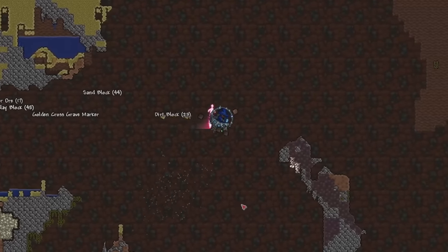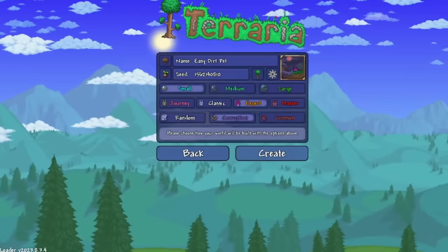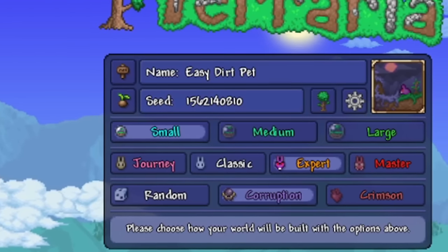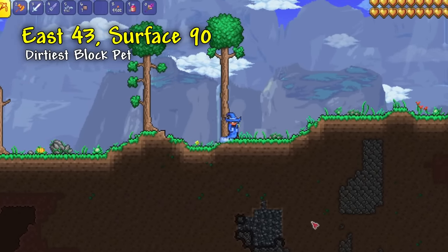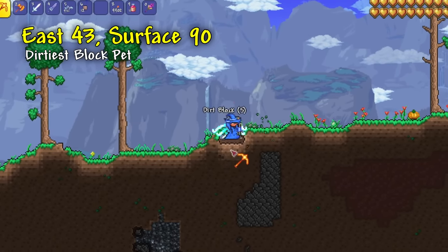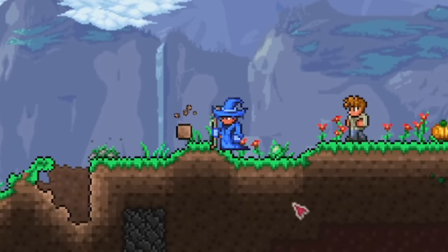First, let's go over a seed that will let you easily get one of the rarest items in the game, which is the Dirtiest Block pet. To do this, you will need to make a small corruption world using the seed I have on screen. And then, once you get into that world, all you need to do is go 25 blocks to the right from spawn, dig down 3 blocks, and then you should end up digging up the Dirtiest Block item, which is one of the rarest pets in the game.